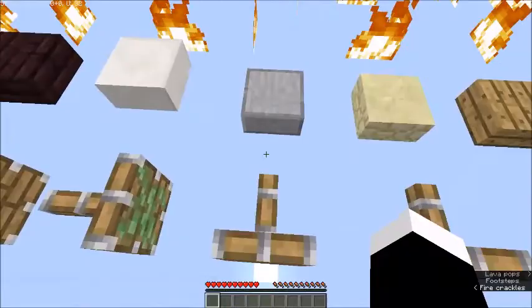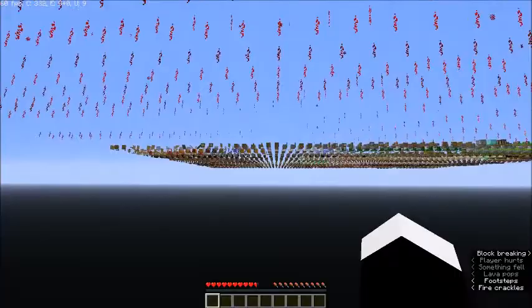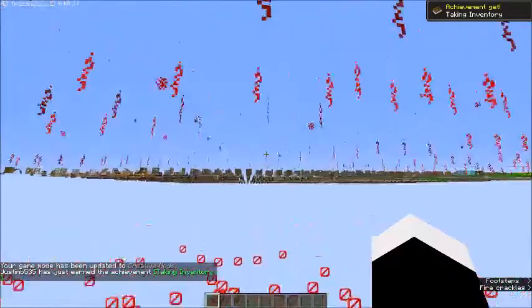Oh, I fell. There are barriers down here, apparently. Yep, there are barriers. So that's everything. There's just a bunch of different types of redstone right here, it looks like.